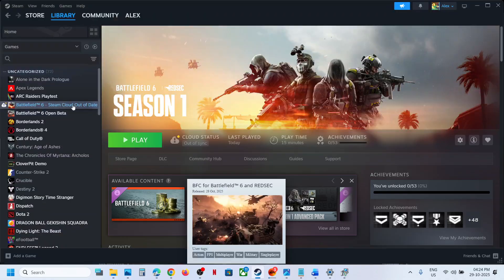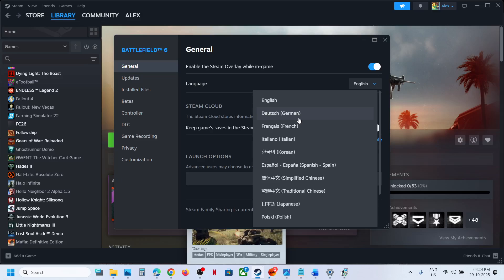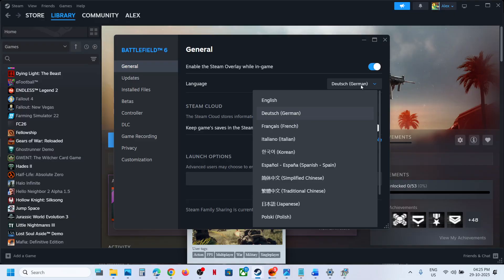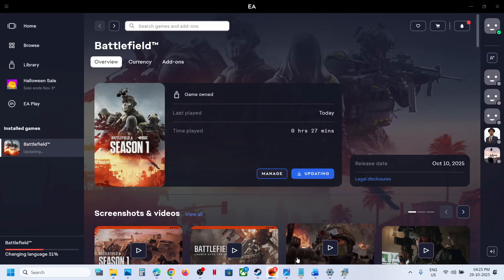If you have the game on Steam, right-click on the game, go to Properties, and over here you can change the language. For example, if you have German language, you can switch to English. Then re-launch the game and check. If you want to go back to your original language once the game is up and running, you can revert back, re-launch the game, and check. Switch to English, save it, launch the game, and check.